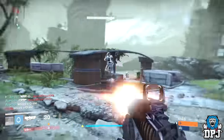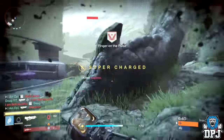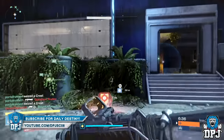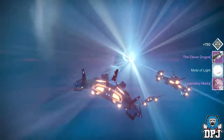If you did get this weapon drop, be sure to let me know what roll you got and what you think of it. The Clever Dragon — the new Iron Banner pulse rifle — is in my opinion the best PvP pulse rifle in the game. Hope you guys enjoyed the video, subscribe for daily Destiny content, turn on notifications so you don't miss a thing, and I'll catch you on the next one.